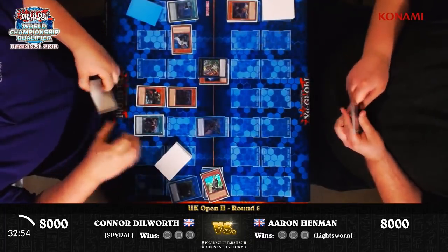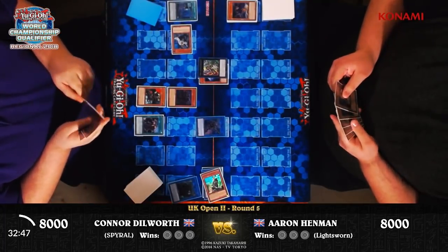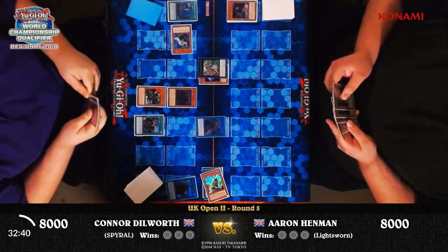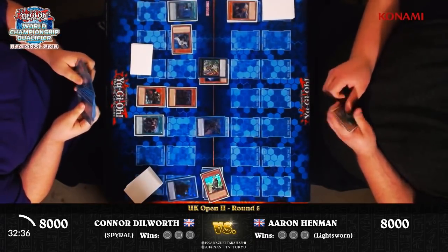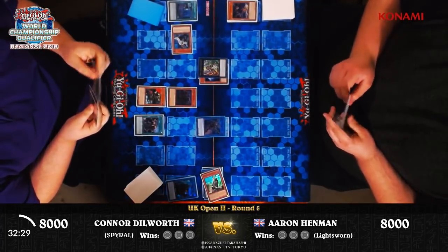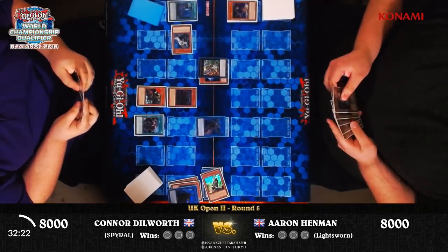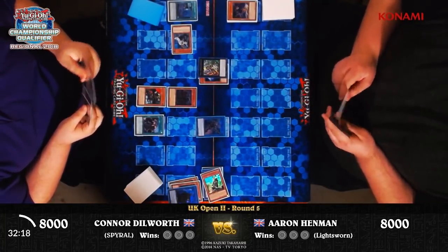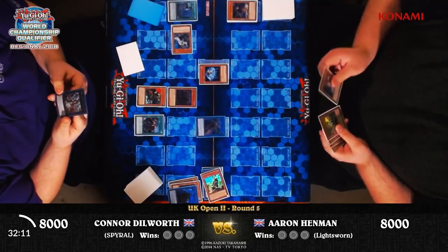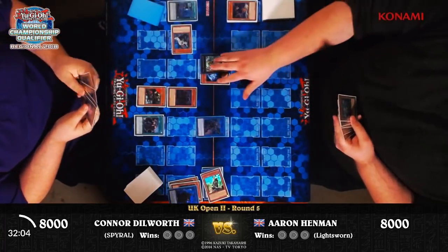He equips the Spiral Mission Assault. Once per turn, if your Spiral Monster destroys a monster by battle, or if you destroy cards on the field with a Spiral Monster effect, you can draw one card. So he'll have gained that effect by using the Spiral Sleeper's effect. And if this is sent to the graveyard, a Spiral Monster wants to come to hand. It does go to the graveyard in the third end phase after activation, but most of the time the games aren't lasting that long anyway, so it shouldn't make a great deal of difference.